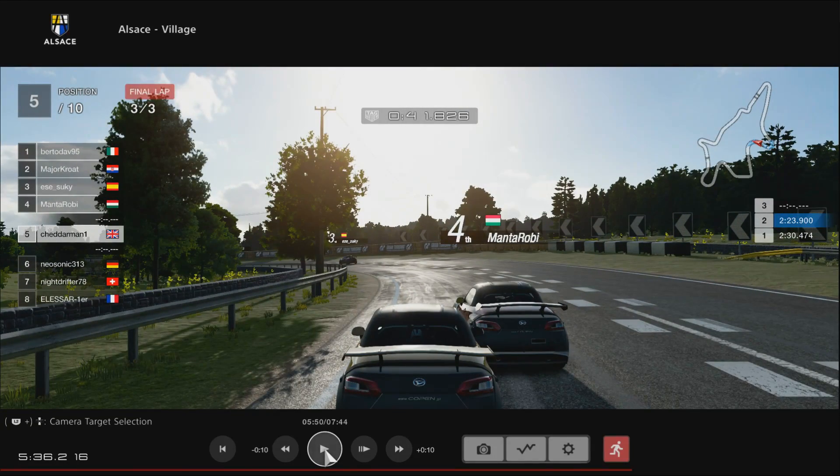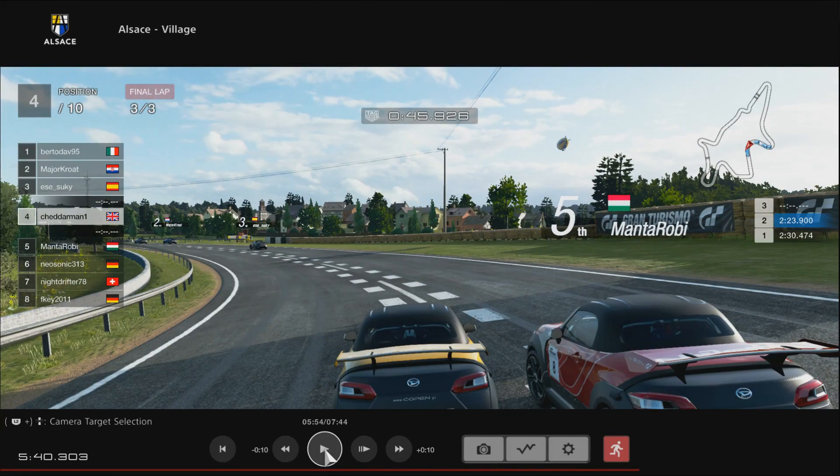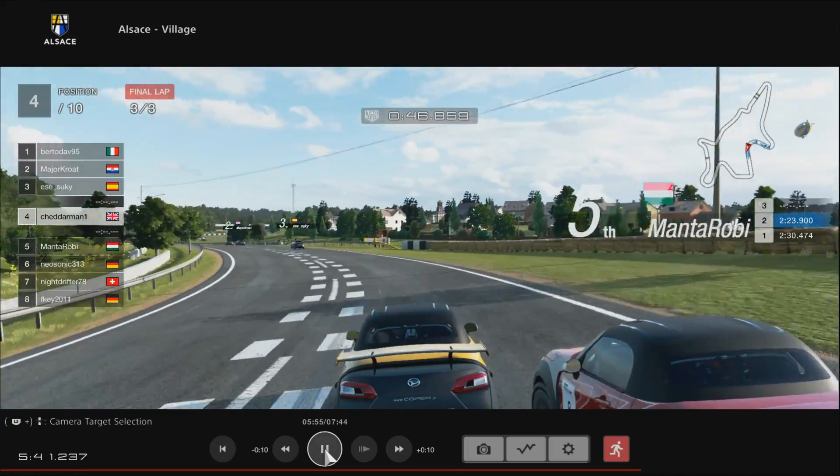Now we're in a similar situation to before. Mantarobe is taking a slightly wider line and CheddarMan actually has a little bit of overlap this time, taking a line down the inside. Very close racing - you've just got to maintain and keep your line. Mantarobe doesn't give him much space but there is just enough. However, CheddarMan probably needed to let off the throttle a little bit - there's a slight nudge between the two cars, which is now forcing Mantarobe slightly wide, and he's probably feeling a little bit frustrated about that.